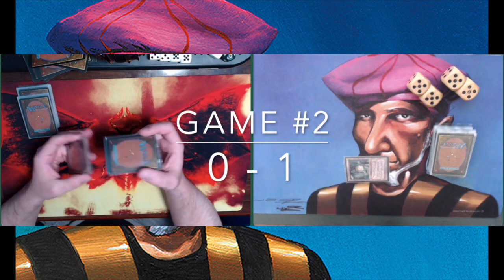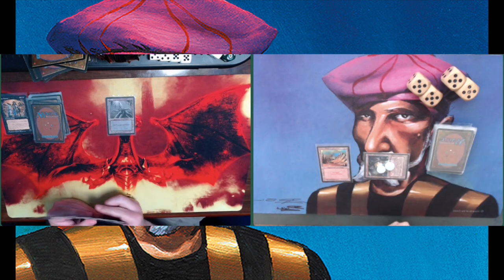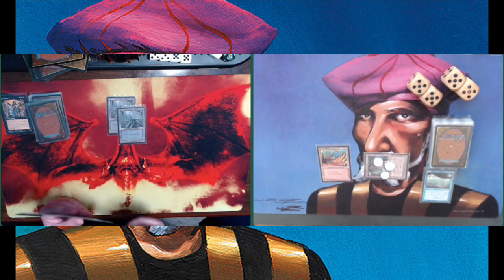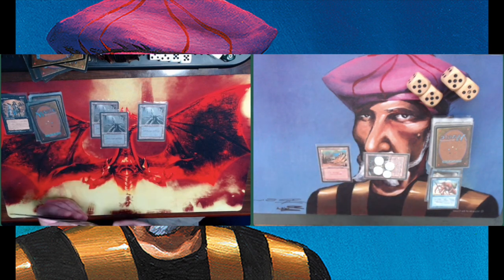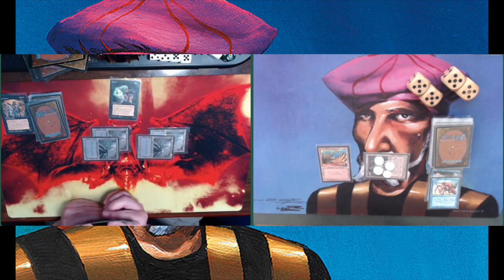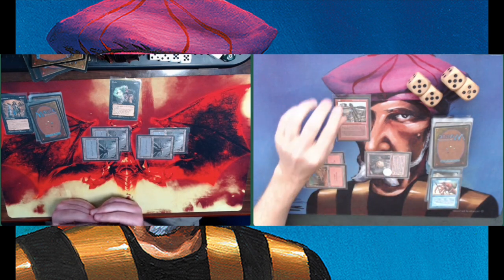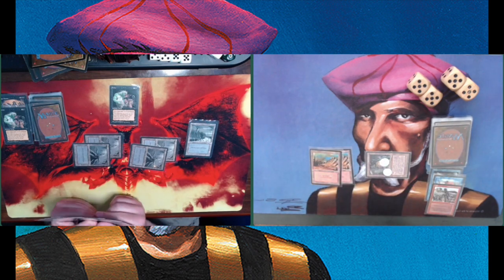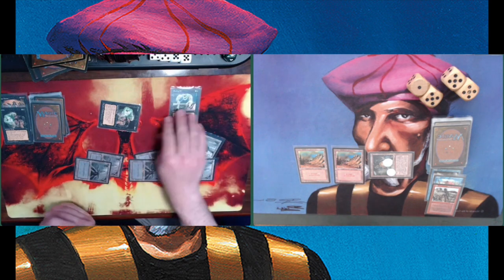Game two. It's me on the play — Baron Nick is choosing to let me go first, which is actually an interesting choice. I've started with my Storage Land, the Dwarven Hold. Every turn during your upkeep, you can put a storage counter on it, and then you can tap it and take X storage counters off to get the mana you want — in this case red mana. I've got serious mana problems here, only finding the Dwarven Hold. Baron Nick does not have any mana issues, showing the strength of a mostly monocolor base deck. I'm only finding red mana and I need blue mana especially.